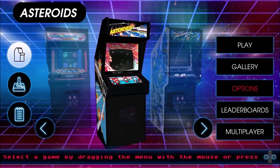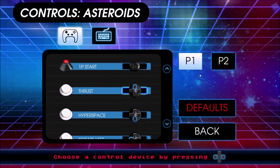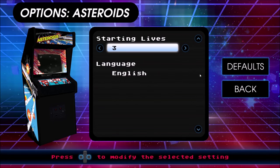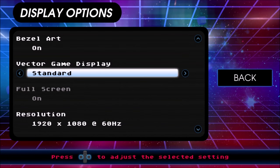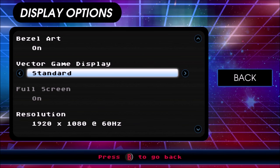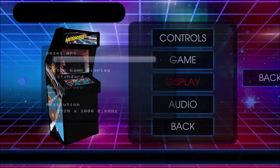Each game has options. You can set the controls if you want to play with the keyboard or the gamepad. You can even set how many lives you want to start with. The display settings let you choose what kind of display you want — no glow, realistic, or standard — as well as resolution and whether the bezel is on or off.